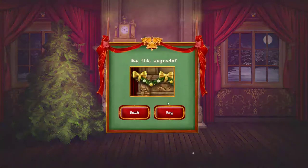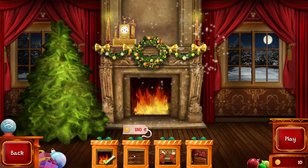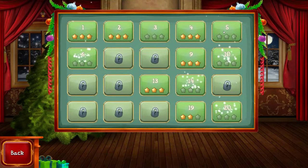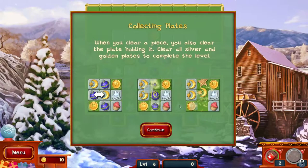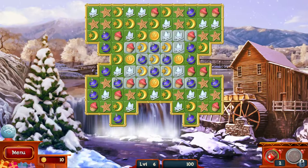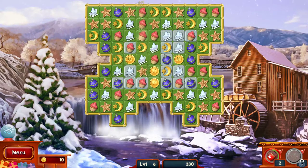We can get a bow — we'll buy a bow for the mantel. We got the fire. We can do carpet. I want the stockings. Our goal is to get the plate — clear all silver and gold plates to complete the level. Okay, we've kind of done this before with Christmas Puzzle 1.